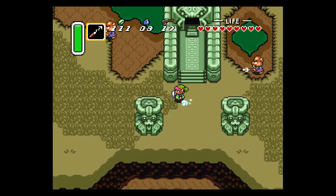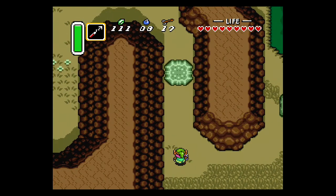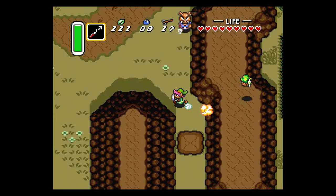We're going to head to the west and then north, just on this one screen here. You want to transition up north and then lift up this rock, similar to what you did after completing the Desert Palace in the Light World.